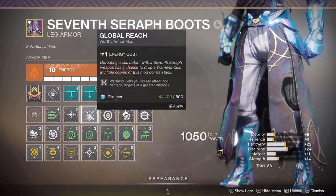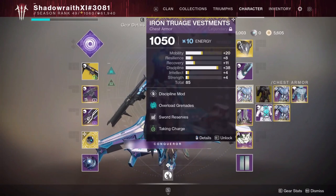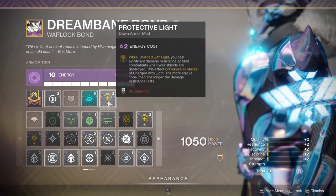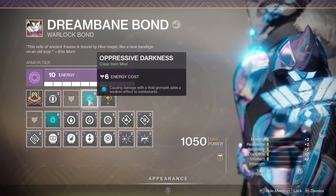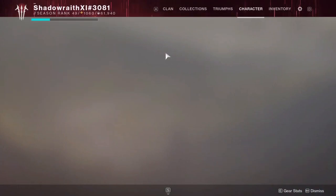You can also run Global Reach instead to generate Warmind Cells, and if you wanted to use the Seventh Seraph Sidearm, that can proc Warmind Cells — there's a nice build with that, so that's an option. On the bond I have Protective Light: while charged with light, you gain significant damage resistance when your shields are broken, which is very helpful for survivability, though it does take all your stacks of charged with light. I'm also running Oppressive Darkness for that debuff, and boss resists because a lot of the time I'm using my sword in the face of a boss and getting stomped, so that damage reduction helps.